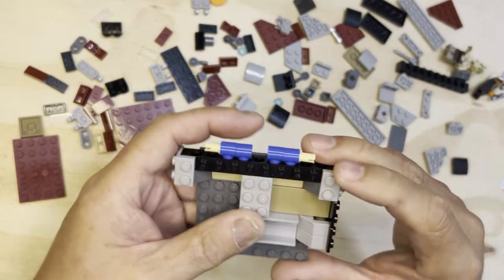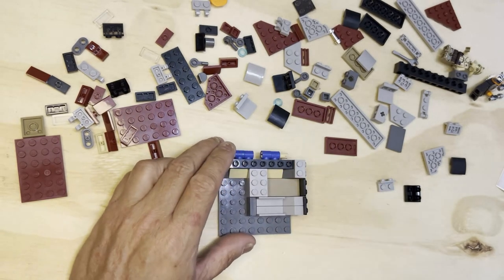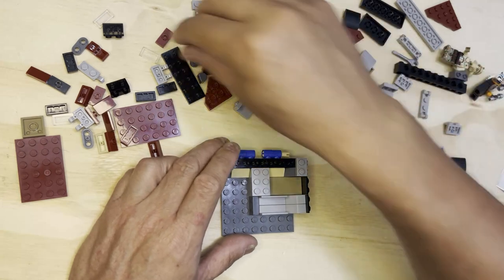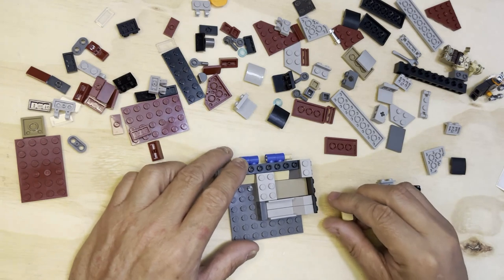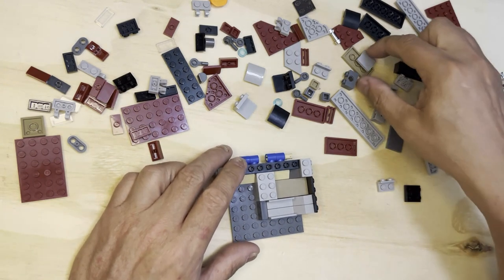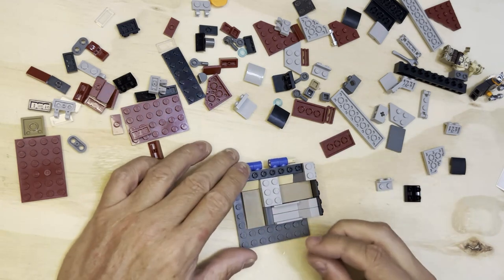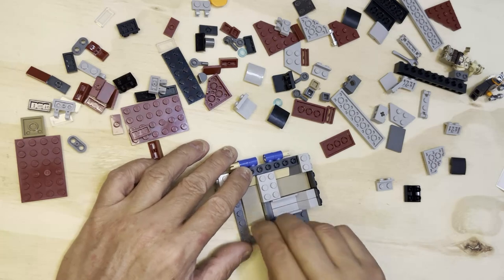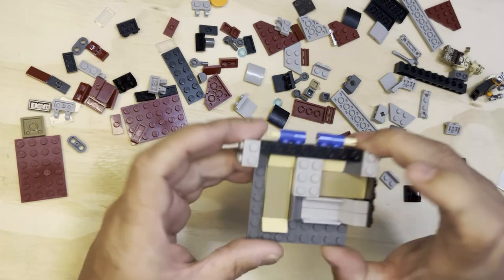It's almost like you can see what they're trying to do with some of these slopes and everything — the smoothness of this. Now I need another one of these yellow cheese slopes, and a tan one of these. So that's going to go there, this is going to go here, like that.